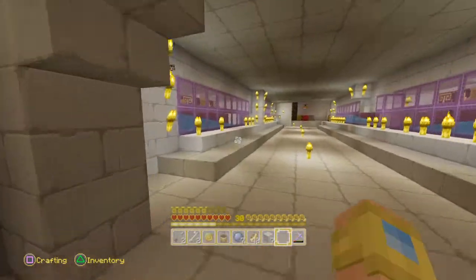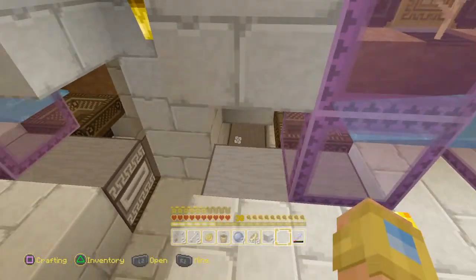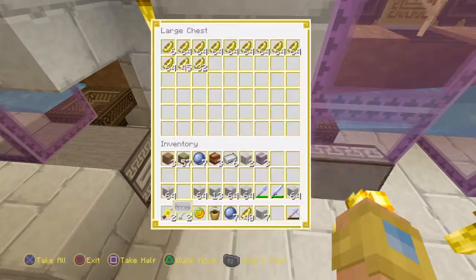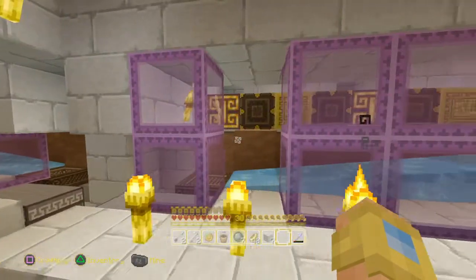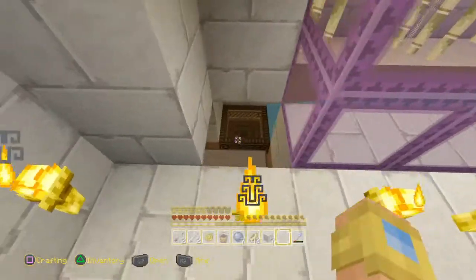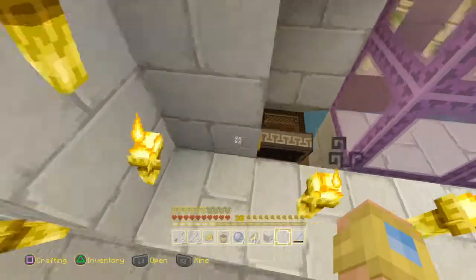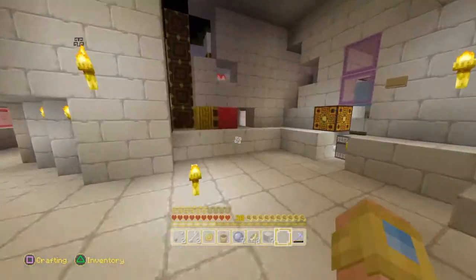We've got the enchant table, booksand, you know, the normal stuff. We've got the automatic melon farm so the melons will grow in here and they will get pushed off the side and be collected — we have two of them. We have a sugar cane farm; this isn't made properly or optimally resourced for sugar cane but we can at least grow them.